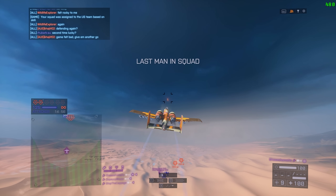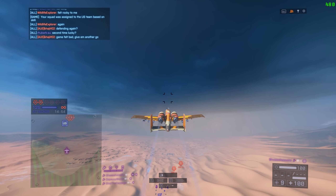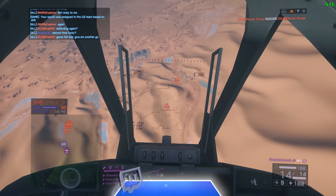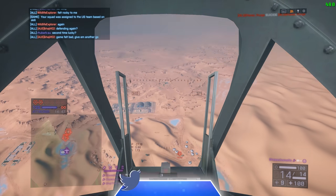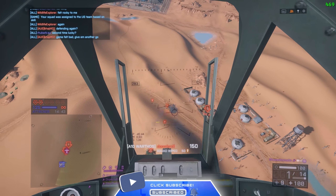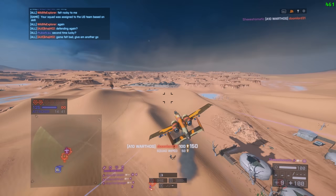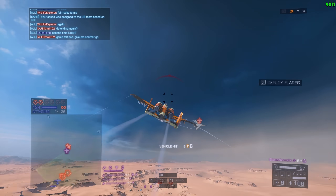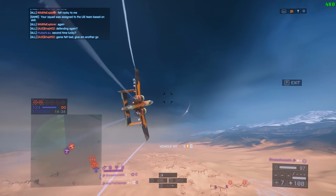Battlefield 2042 has recently announced its portal mode, and with it we're getting a bunch of fan favorite maps. But more interestingly, I thought, what do the fan least favorite maps look like? I know Silk Road is loved by many, but if you've ever played it on Rush you know it's got problems. So we're flying it here in the A-10 Warthog with the Hydra rockets, and this map is literally every attack jet pilot's absolute paradise.